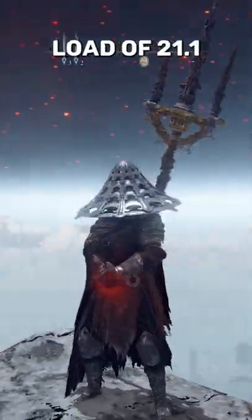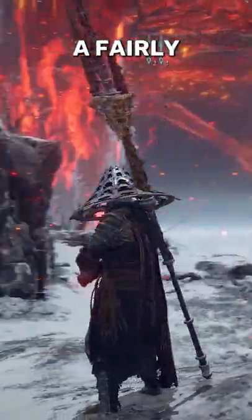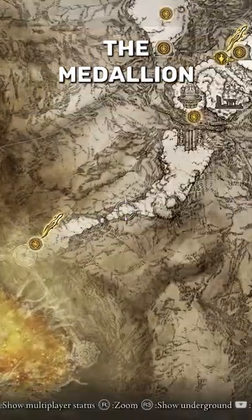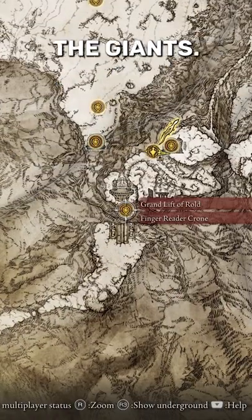This is Ronin's armor set, which has a total equip load of 21.1, which makes it a fairly light armor set, and here's how to get it. After beating the final boss in the capital, you'll be able to use the medallion to go up this lift by the mountaintops of the giants.